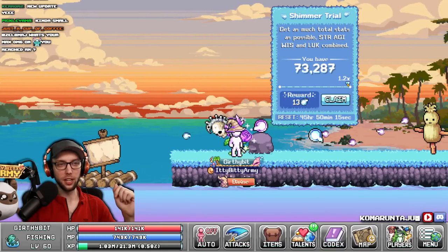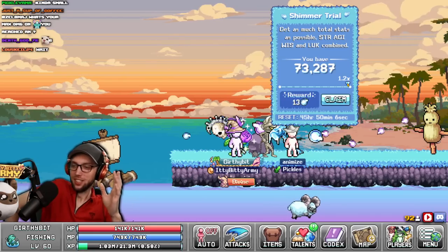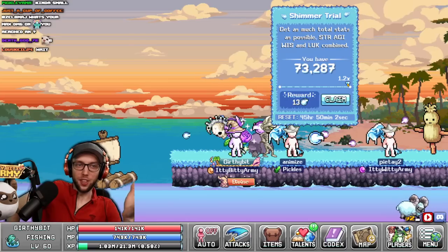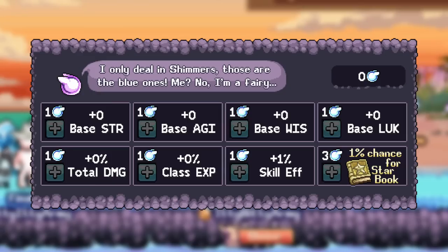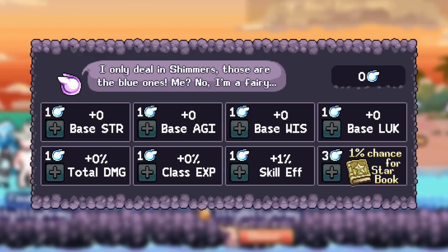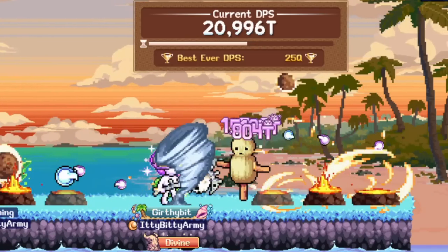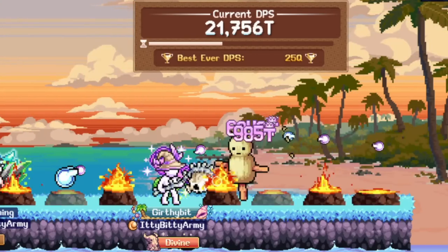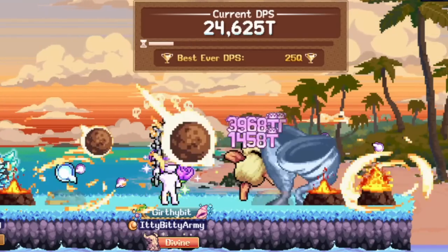The second island I recommend is Shimmer. This island has a weekly challenge that gives you fairies you can spend on upgrades. A quick tip: before you claim your weekly fairies, try to min-max whatever the task is. For example, this week I focused on getting wisdom, agility, strength, and luck as high as possible, and ended up getting a 1.3x multiplier for the fairies, letting me claim 13 instead of the normal 10. With these fairies you can buy important upgrades like base stats, damage percent, class XP, skill efficiency, and even a new star talent book. The star talent upgrades always drop a level 200 book and cost 3 fairies. Stat upgrades increase by 1 fairy every 10 upgrades, damage percent increases every 3 upgrades, class XP every 4, and skill efficiency every 5. Make sure you pick and choose what you want to spend your fairies on.